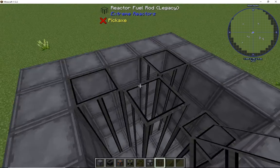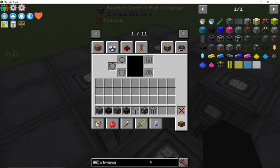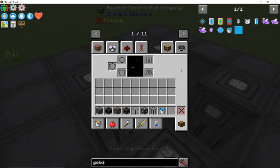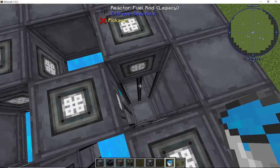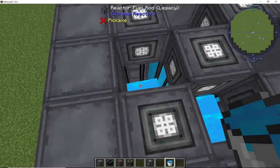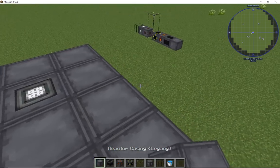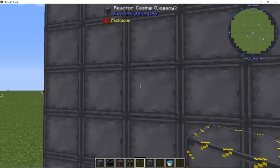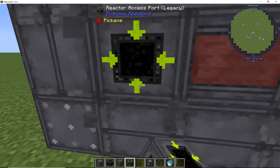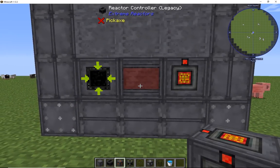I used to, when I first started playing, build it in a square, rectangle, checkerboard kind of setup. I'd build it up, put the blocks down, and then I would ask: what's the best fluid? Jellied Cryothium. So I'd go ahead and get some Jellied Cryothium, put it in there, let it do its thing. Now I know it's only a one-block fill, so I'd fill it up just about there, make it nice and cold. Then I would take the controller, place it, place the access port, and the power tap. Those are usually the typical things I always use.